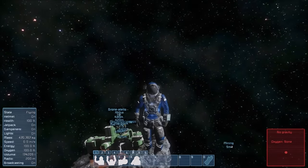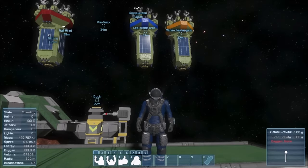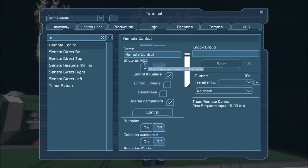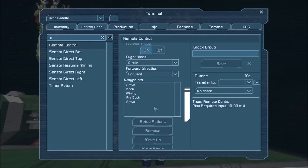Now we'll move on to remote control setup. Now that we've set up our four waypoints, we're going to install them into the remote control. Go ahead and access your drone, access the remote control, and add the waypoints we've just created. Additionally, add a second arrive waypoint. The proper structure will be: arrive, pre-dock, dock, arrive — which is truly a depart waypoint — and then mining.